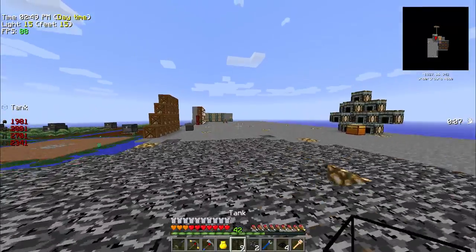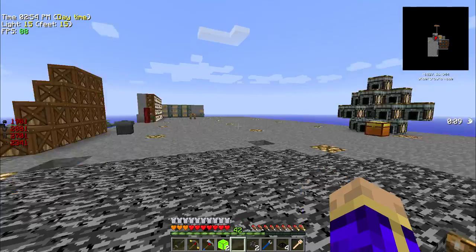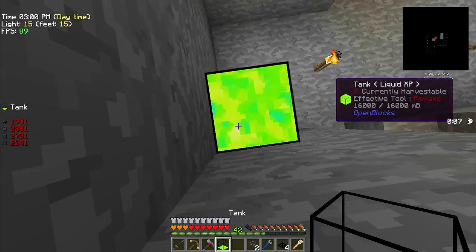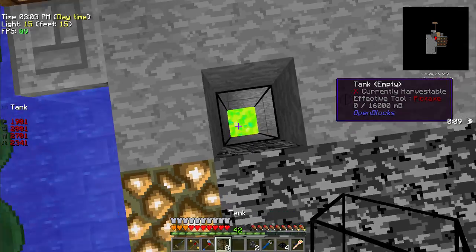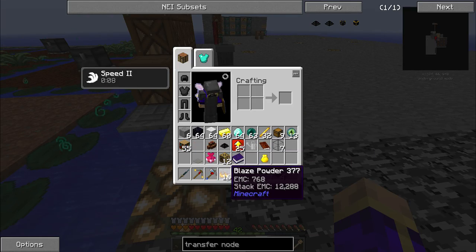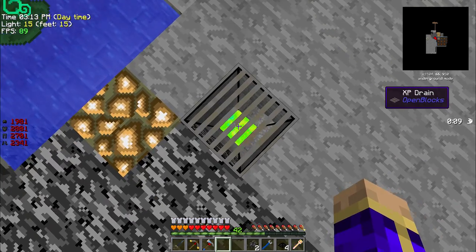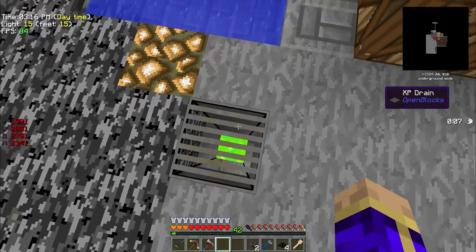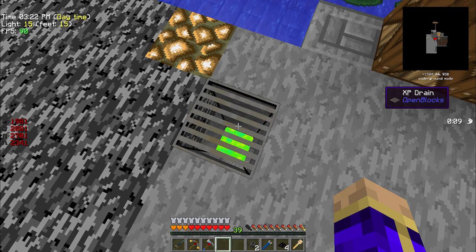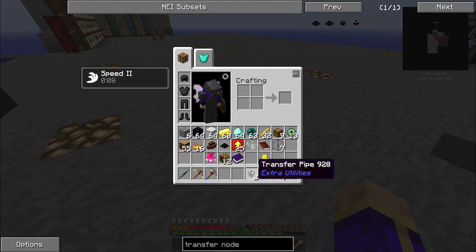We're going to set up a repository to dump all of my experience into, because honestly I'm just not using it very often. I decided this was going to be the place because I do eventually want to set up an enchanting area. For now I'm just going to make sure I'm collecting all of my experience with a nice convenient drain right up top that will put it down into this pillar full of experience tanks going down into my little basement area.